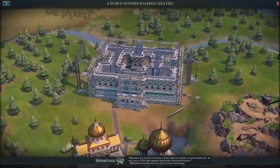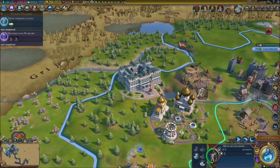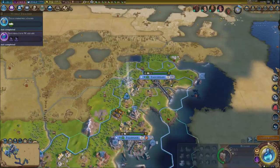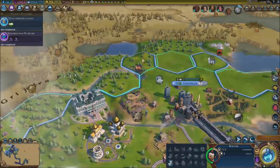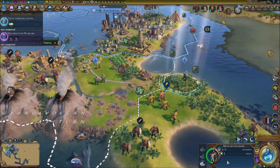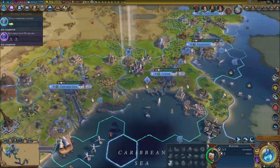We've got three wonders done just like that. This one looks beautiful — most of these wonders look really good. Some of them are just unbelievably beautiful. We can send this builder here to get those resources done, and we're going to continue working on the roads.